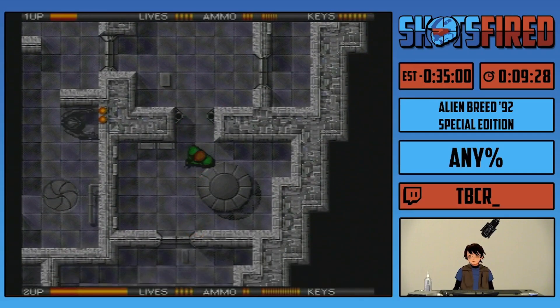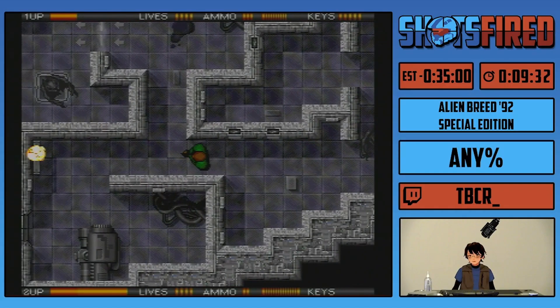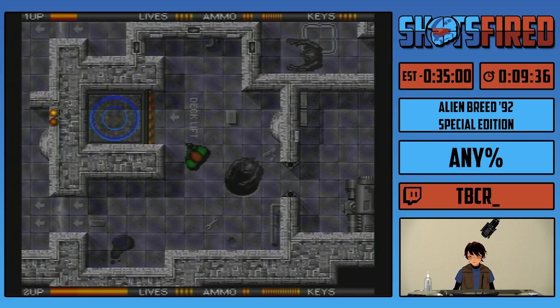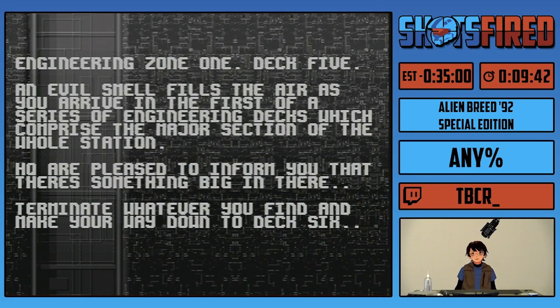Alright, I'm going to take a little bit of time to make sure I don't run into anything. There's a porthole right here — made it through. On to deck five. This is the first boss level. There are three bosses in this game; they're on five, seven, and twelve.